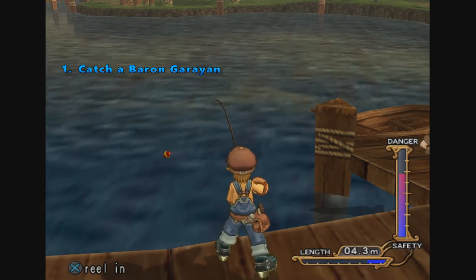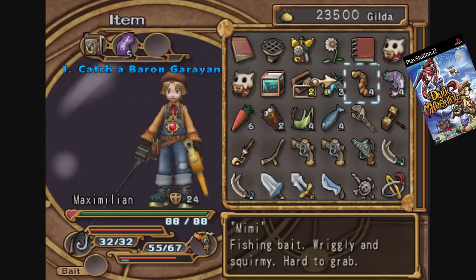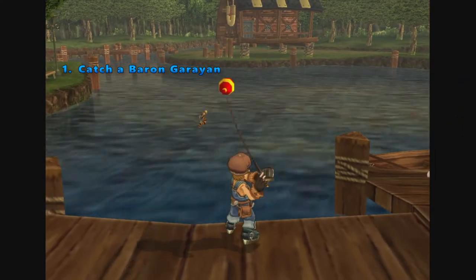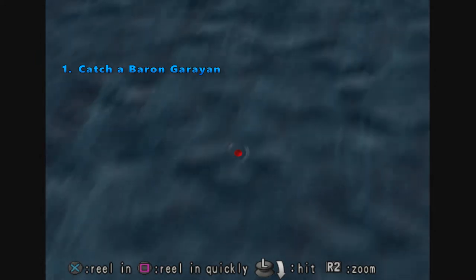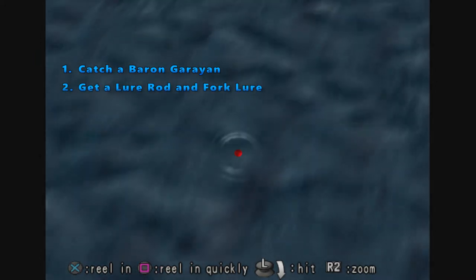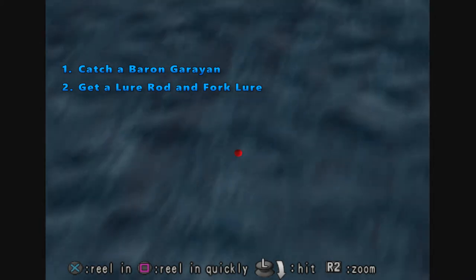Catching a baron is a little bit more involved, which is why I decided to go with audio commentary over just plain text. In Dark Cloud 2, there are two types of fishing rods: the standard fishing rod, which I frequently refer to as the bait rod, and the lure rod. The only way to hook a baron is with the fork lure, so the lure rod is needed. There are three methods of obtaining a lure rod, however only one method enables you to acquire lures as well.